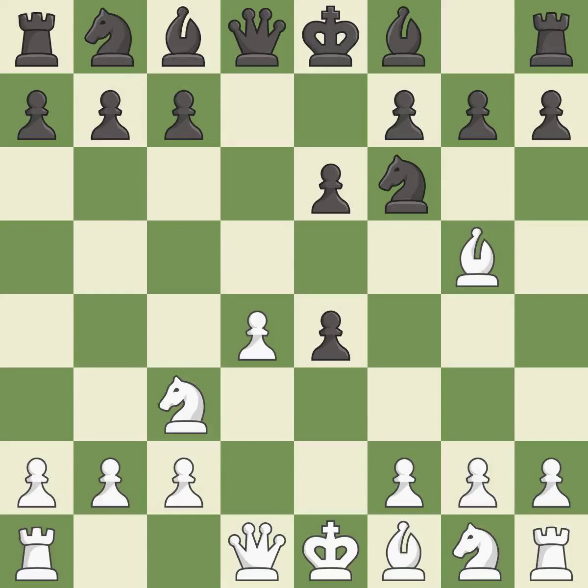dxe4 opens up the center, captures the e4 pawn, and allows the queen to attack the d4 pawn. Nxe4 recaptures the pawn, places the knight in the center, and attacks the pinned knight on f6. Bb7 develops the bishop, unpins the knight on f6, and prepares castling.